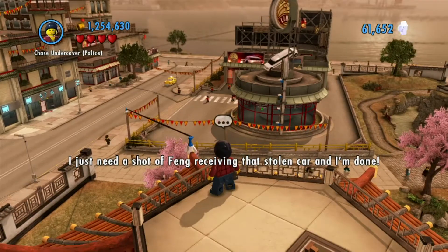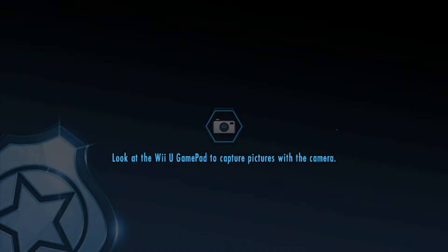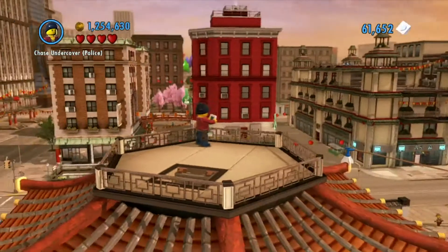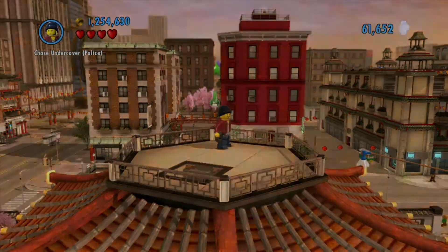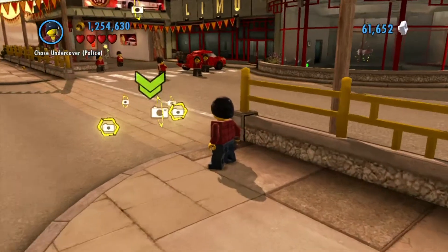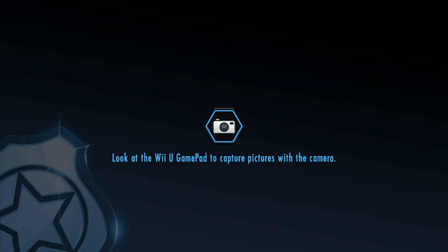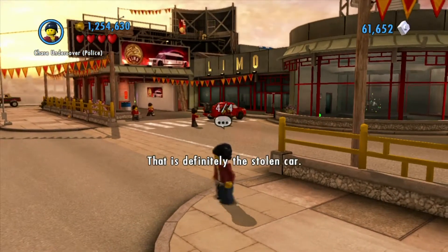I just need a shot of Fang receiving that stolen car, and I'm done. And let's stand right here and press A again. Uploading to HQ, we got it. So for all three of those, all I did was point and basically zoom in and shoot it. The car's obscured, I need to get a closer shot. Alright, so let's get over here. Uploading. That is definitely the stolen car.